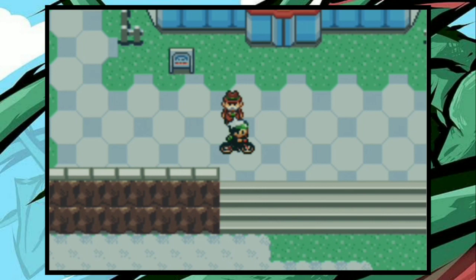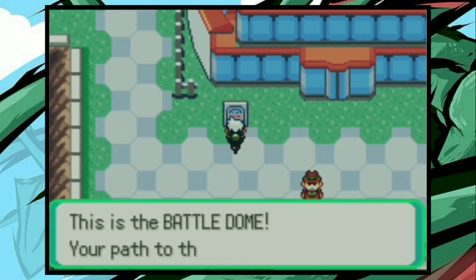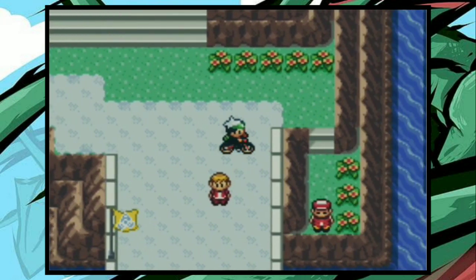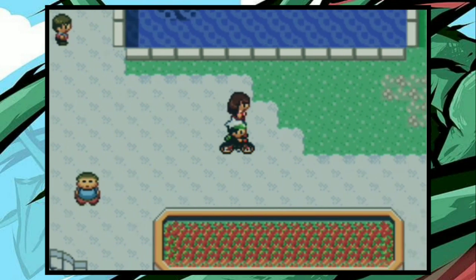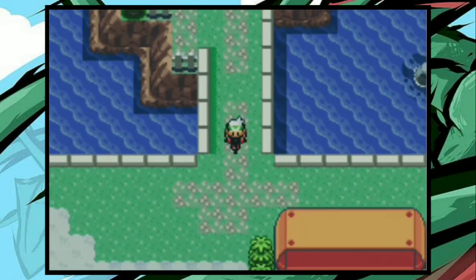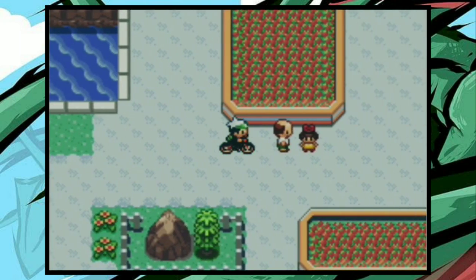It's a battle dome here. So we have a battle point here. You can see that there are many different buildings. There is a factory and there is also a battle arena, and this is a battle pike. So you can see that there are many different buildings; you can check it out.